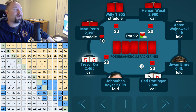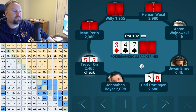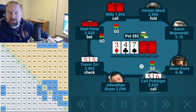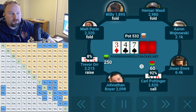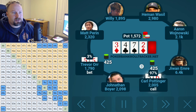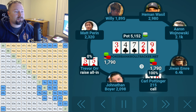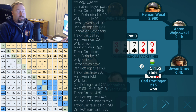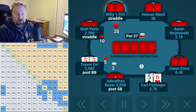I check, and Matt leads out for around $60. Most of the time I think he's just leading a seven — he could have two pair, but I think he's leading a seven a lot. Then Willie calls, then Carl calls, and I said you know what, I'm check-raising everyone. So it was $60, $60, $60, and I make it $250. Matt gets out of the way, Willie gets out of the way, and Carl calls again.